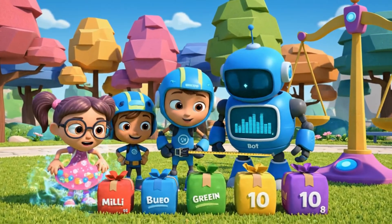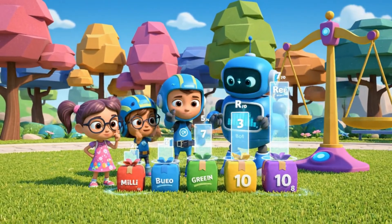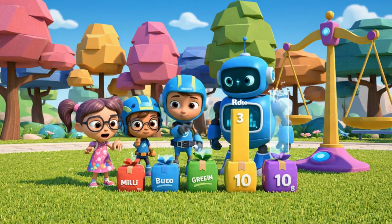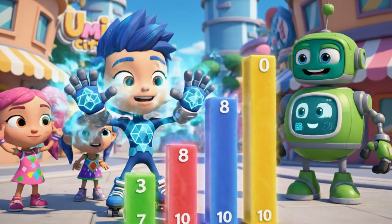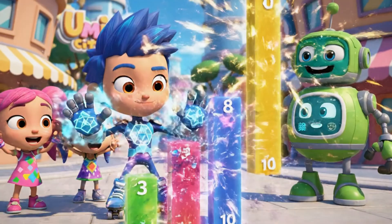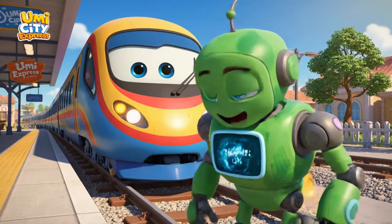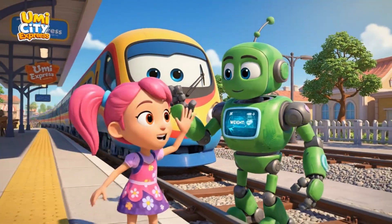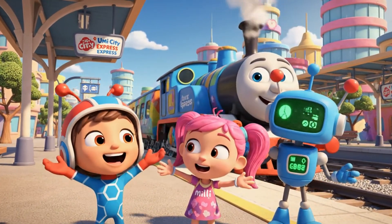Look! There are still five packages left. We need to order them by height, shortest to tallest. The packages are colored. The shortest is green, then red, then blue, then purple. The tallest is yellow. Correct order. Super shapes, removing purple and yellow. Beep boop! Weight reduced. The Umi City Express can now move safely. All thanks to comparing, measuring, and ordering.